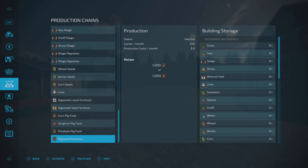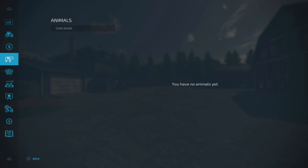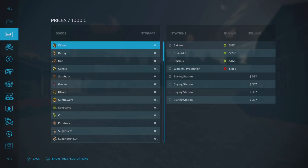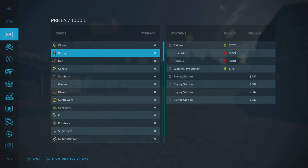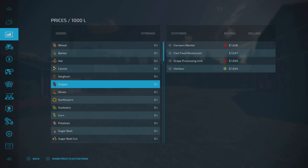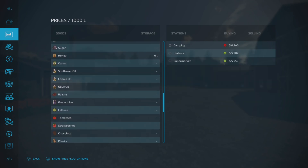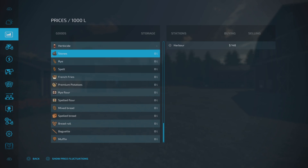There are contracts available in the other fields with good money to be earned — fertilizing at 121 grand, for example. We don't have animals yet but the cow barn is showing since we own the cow farm. There are lots of sale points, and on the right towards the bottom you can see four buying stations — one per farm. We can buy quite a few things including seeds, but not grapes or olives.